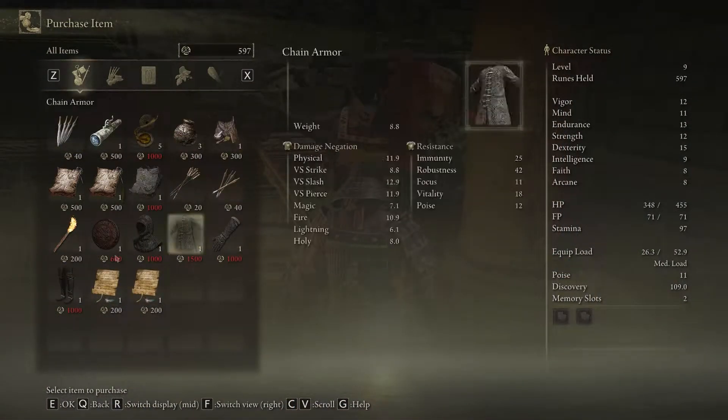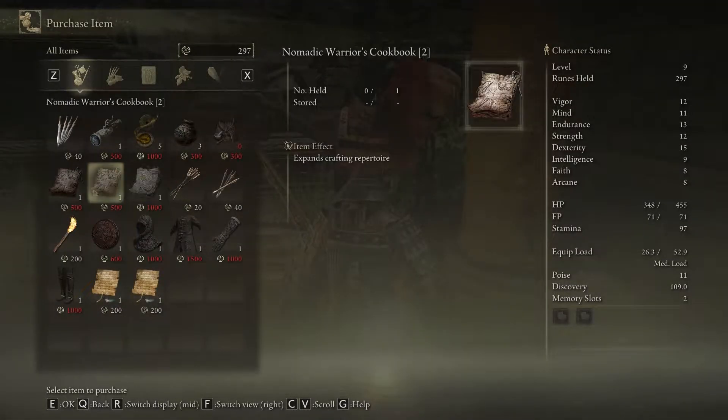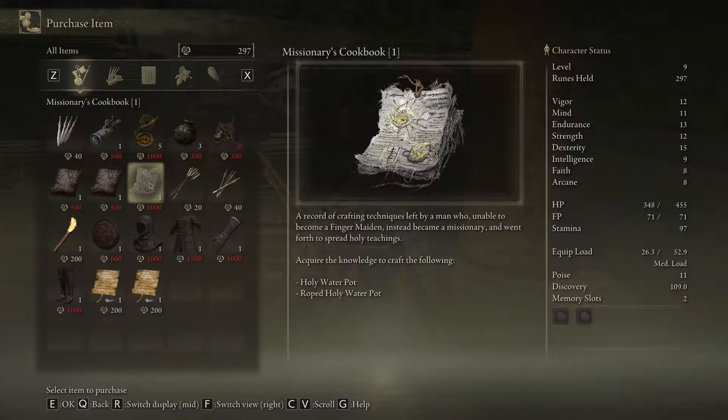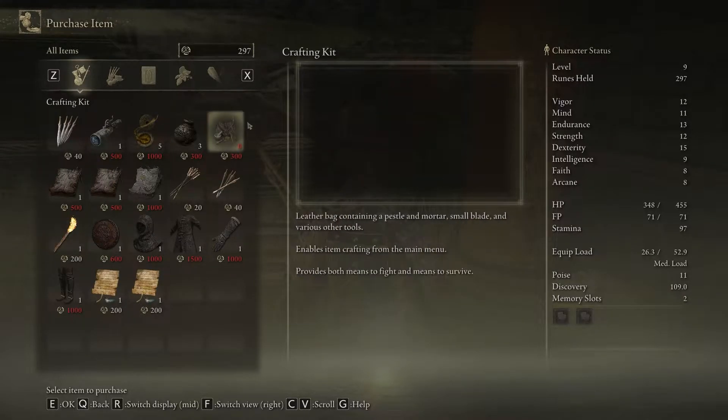These guys around fires with a little donkey — they're going to be your merchants. Very important to talk to them. Specifically from this first merchant, we're going to want to buy a Crafting Kit for sure. The cookbooks are very important as well — this is for crafting. If you click on a cookbook you can see exactly what it makes. For example, a cookbook might let you craft a Holy Water Pot — basically like throwing a grenade. Torches are a nice light source, but we're going to grab a lantern later, so just get the Crafting Kit right off the rip.